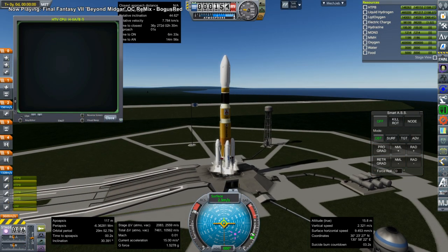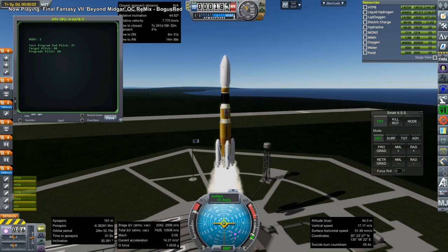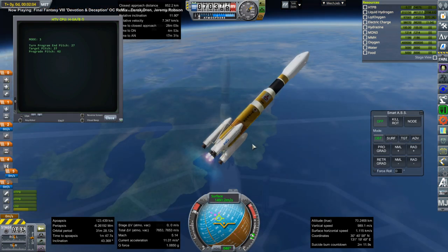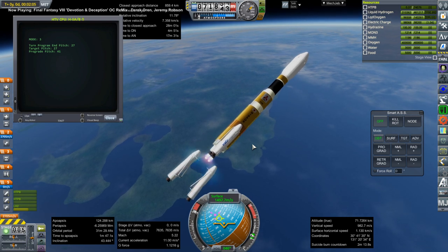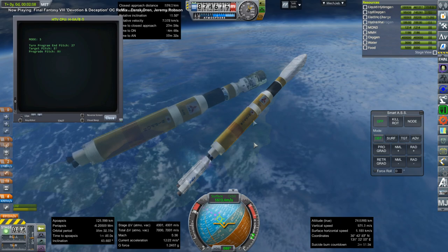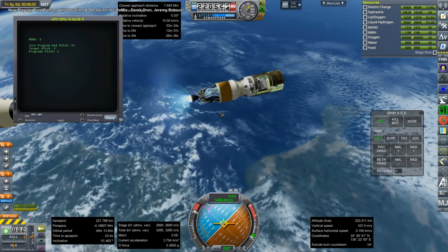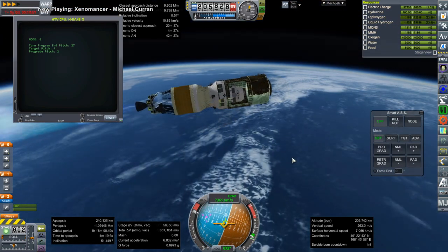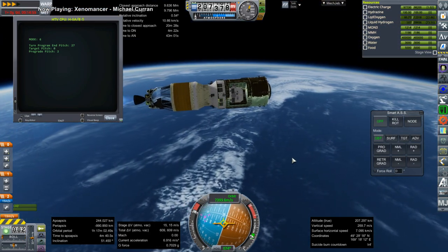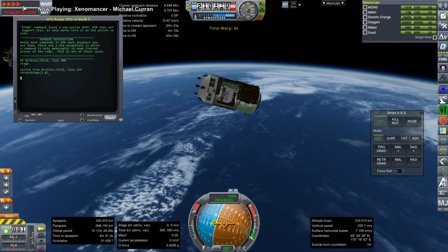So we have to relaunch with a lighter payload, which is what I'm doing here. We did not have the ability to get into orbit — the thrusters on the HTV itself are just too weak to complete orbit in any meaningful way. So here we go again with a lighter payload. Can we make it this time? Well, it's closer but still quite a ways away.